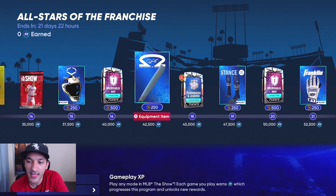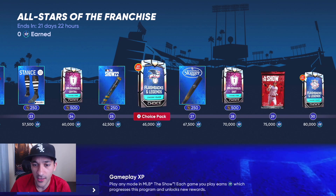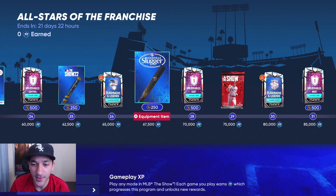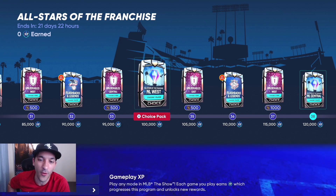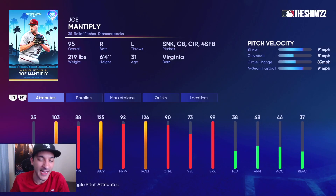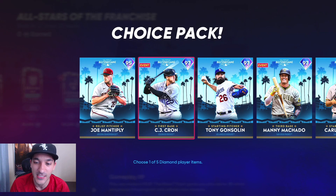The all-star cards start at around 100,000 XP, and there's a lot of equipment here too which would be good for Create-A-Player and stuff like that. Starting off with the NL West — Joe Mantiply has 103 hit per nine, 88 K per nine, 125 walk per nine. Pretty nice — 125 control is pretty nice for a lefty. He has a 91 sinker, 81 curve, 83 circle change, and 91 fastball.